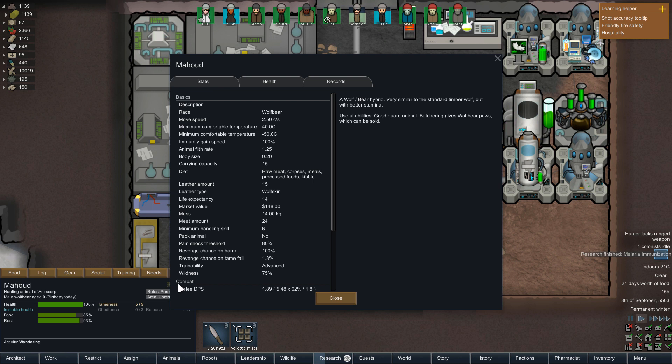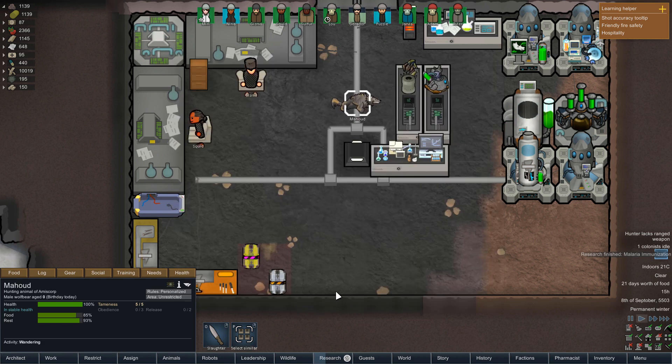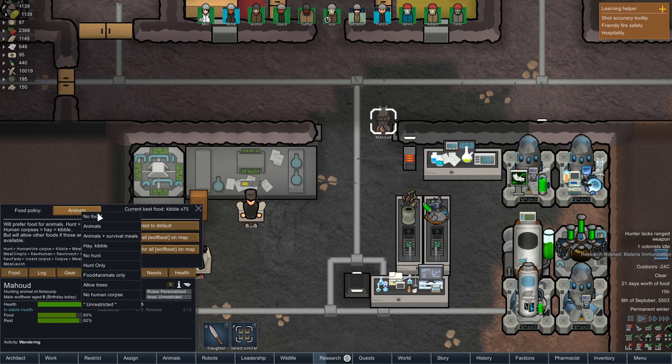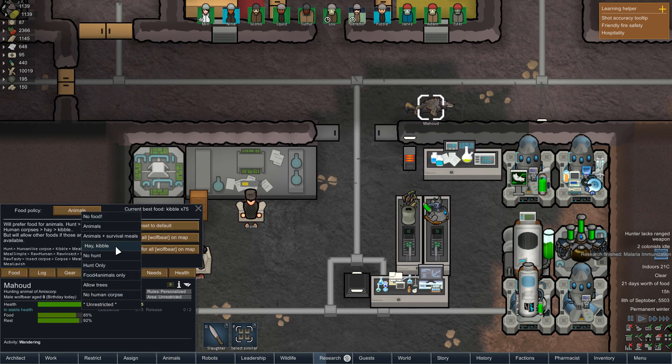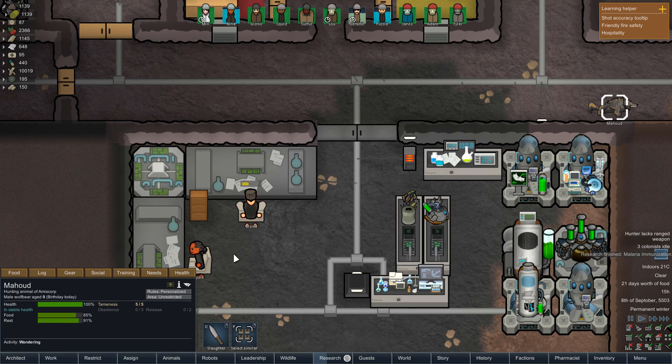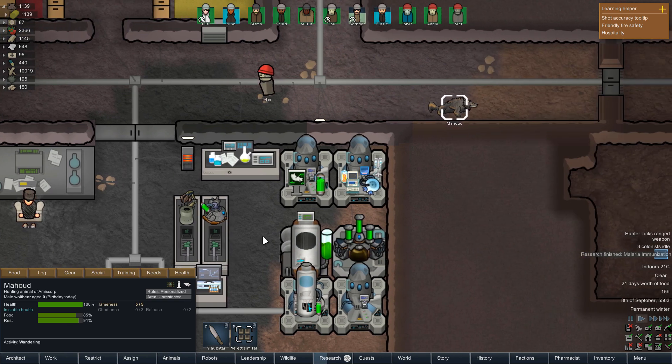I'm not entirely sure I'm going to jump to get wolf bear paws — I'm going to have to keep Mahud around a little bit longer I think. But first of all, we need to swap your food over. Hey, kibble. There we go. So you're going to be off doing that.